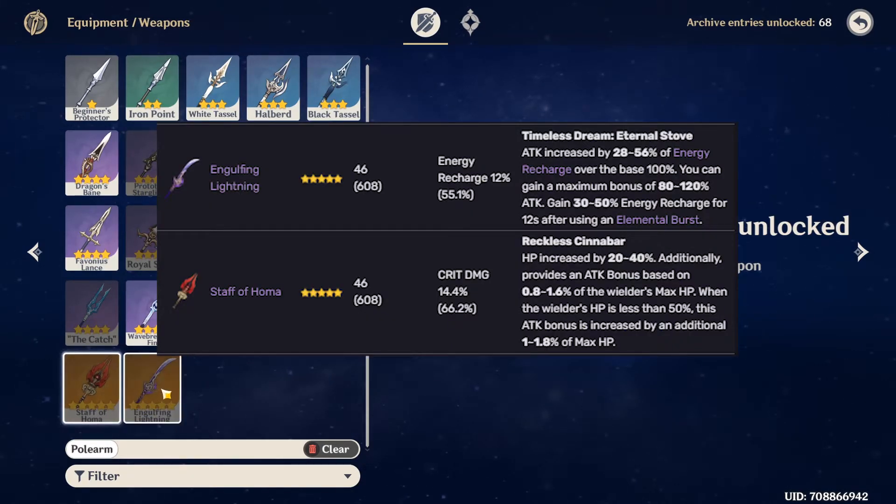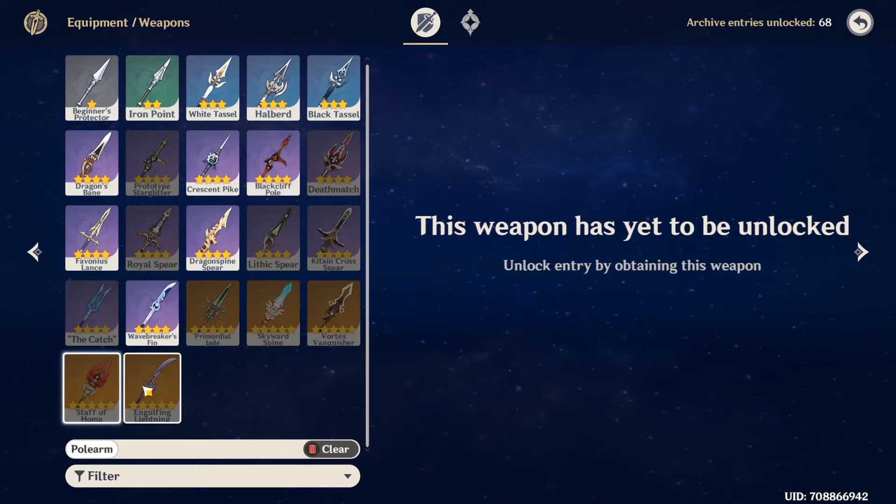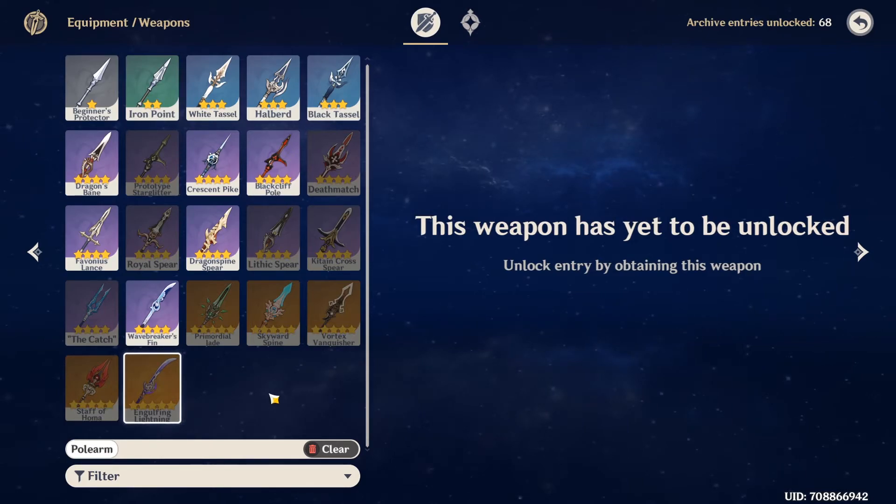Staff of Homa and Engulfing Lightning both give attack based on HP and Energy Recharge respectively, and might also be good on Shenhe. Staff of Homa's passive may not be used to its fullest since Shenhe will probably ideally be used with Bennett to boost her attack even more, but Engulfing Lightning does seem pretty good on Shenhe, and if she does have a really high energy cost, the high energy recharge from this weapon and its passive will become really good.